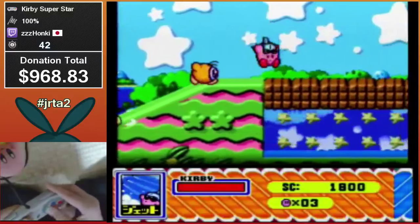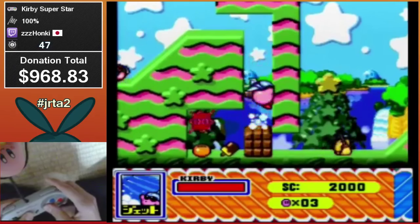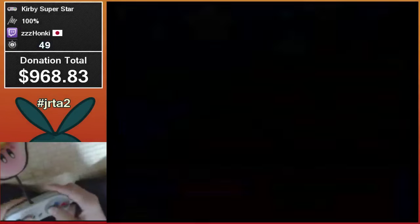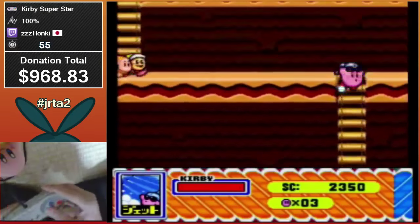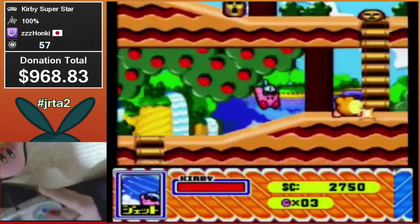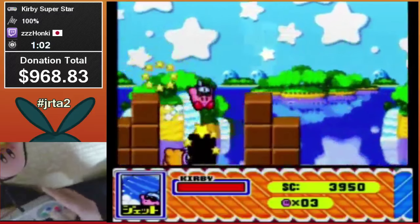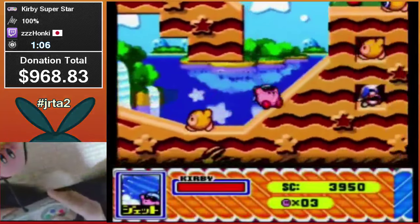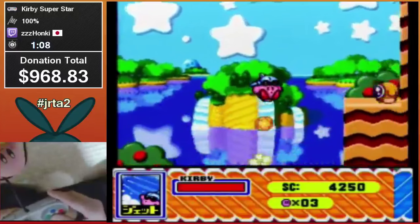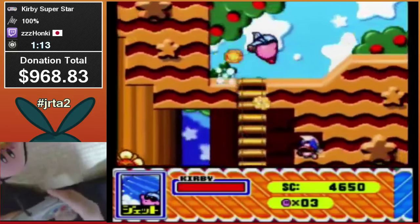He did a nice backup there. So that's how he gets Jet — that's the only way to get Jet in this part of the game. I believe there's only one in all of Dyna Blade, and it's in the last secret area, so basically useless. As you can see, Jet just destroys everything — it's generally the fastest way of moving through this entire game. There will be switching to other powers, but Jet is the go-to.